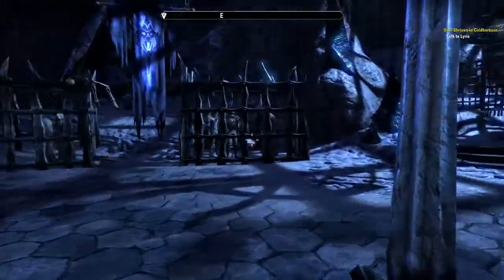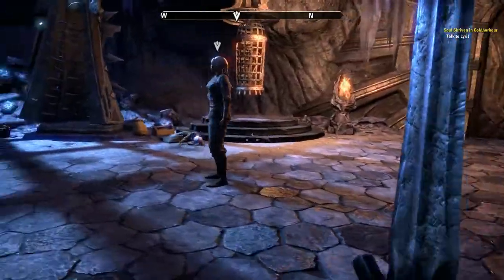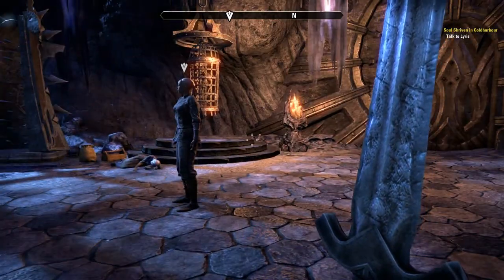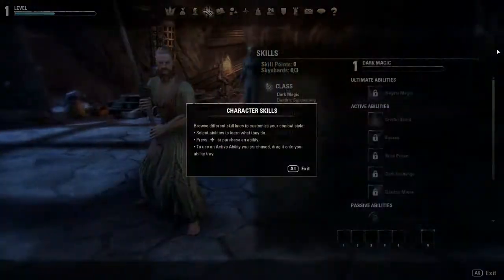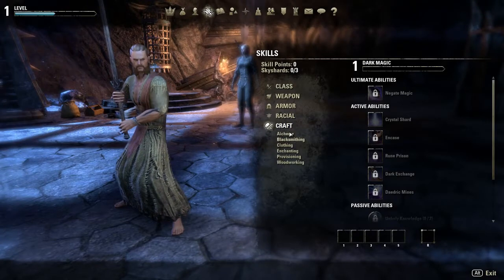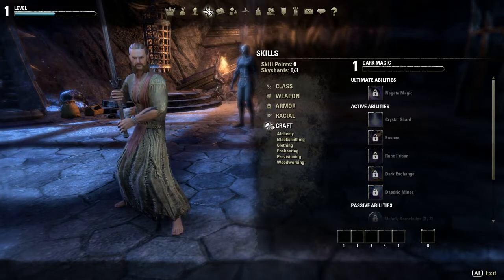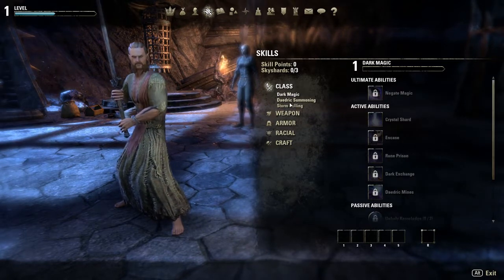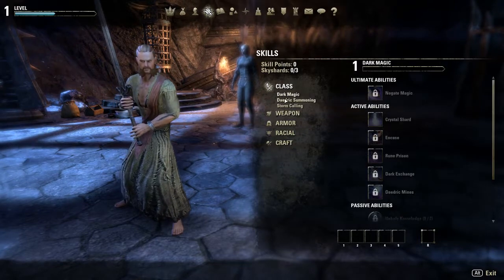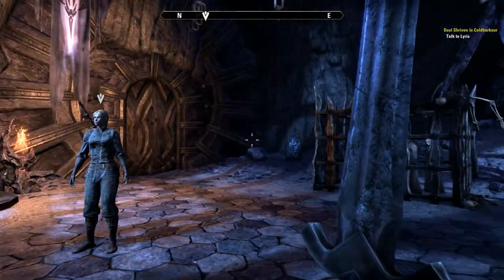I haven't really gotten to the point of crafting much on my other character yet, but I think you can craft all the different craftable things. Let me bring up the crafting menu — hit K. Yeah, you get six different crafting things and I think you can level up all of them. That's what a couple of beginner guides suggested — put one point into each just to level them up initially.